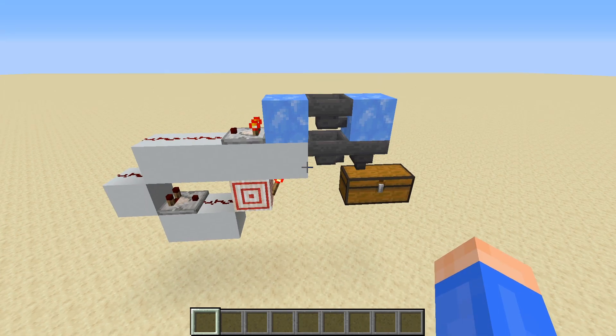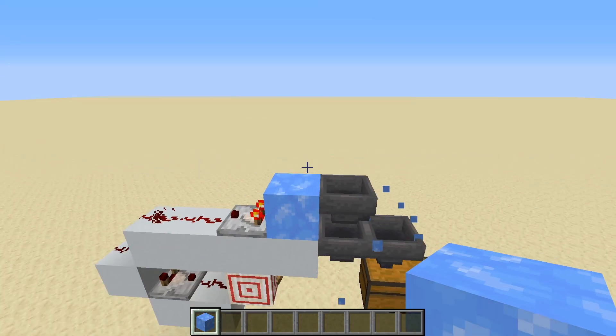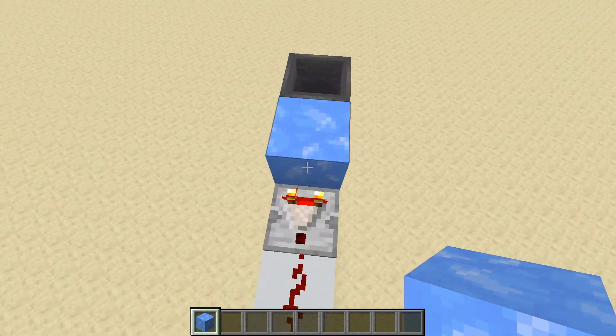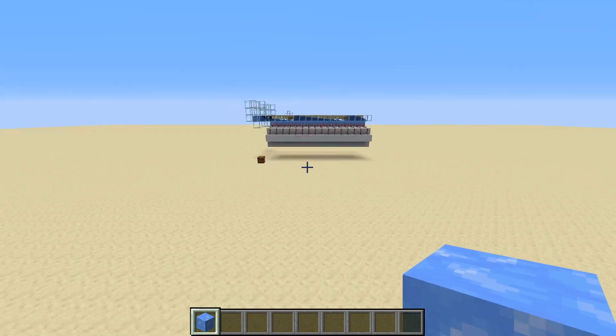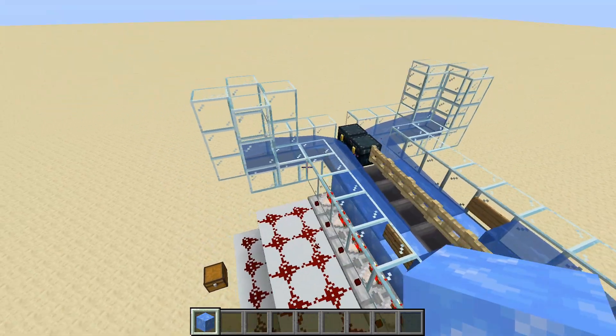What are the uses of this new item filter? Well, for one thing, you could take out this full item stream right here and just have a single stream of items, but this time going from the side with a comparator. I'm not sure how that could be useful, but I'm sure in some instances it would be. But you could also have two different item streams, as you can see over here.